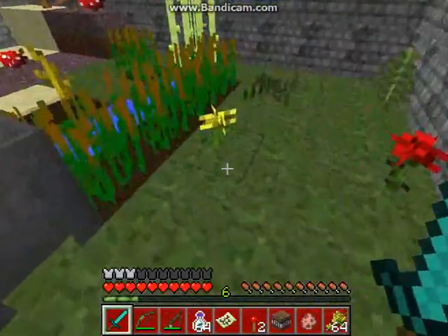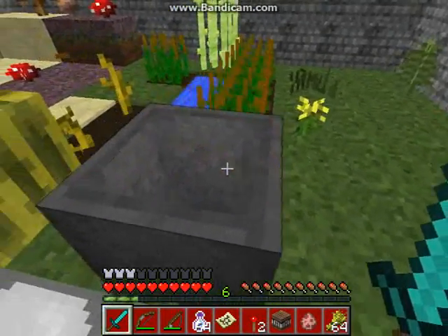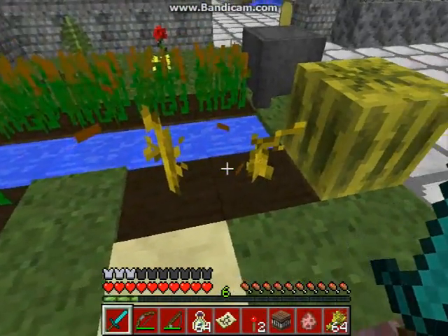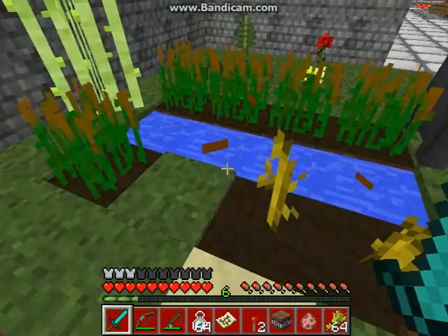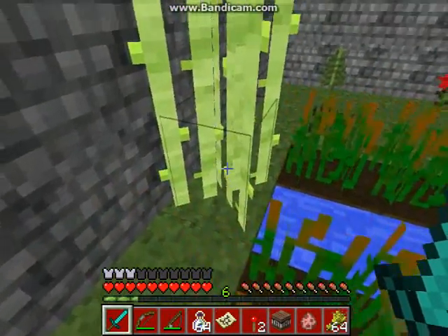Here we have the yellow and red flowers, tall grass and the fern, the cauldron — very nice. The watermelon has a pixel issue, so do the saplings. Unfortunately he needs to fix those pixels.